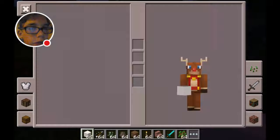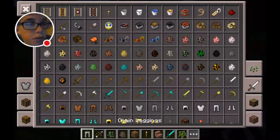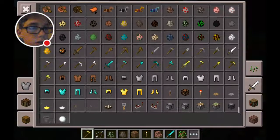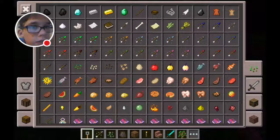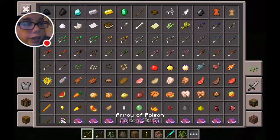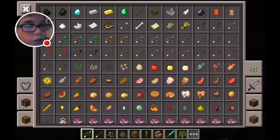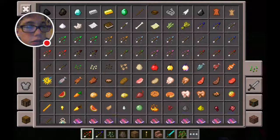First of all, there's leather horse armor and all the redstone things like repeaters and stuff. There are also new arrows: arrow of night vision, invisibility, poison, regeneration, strength, and fire resistance.